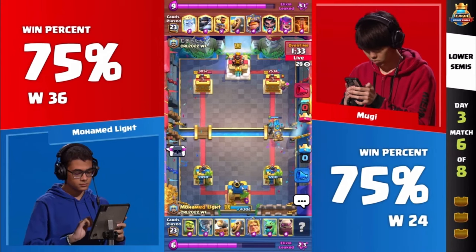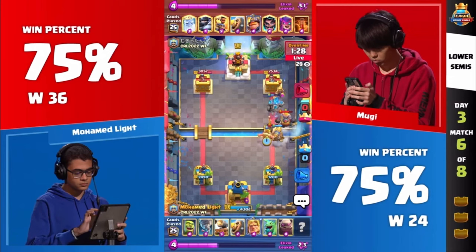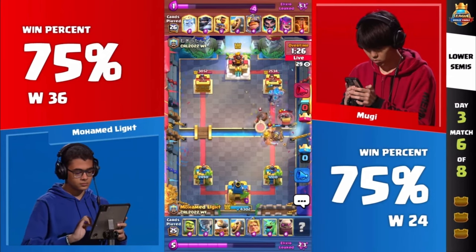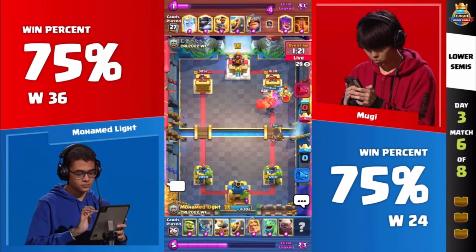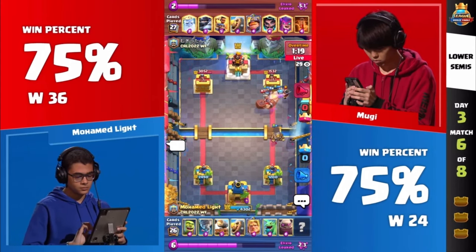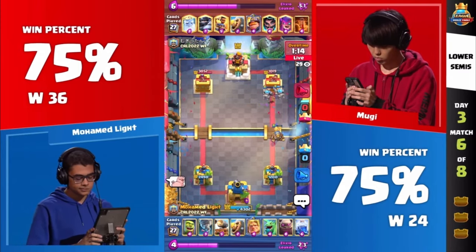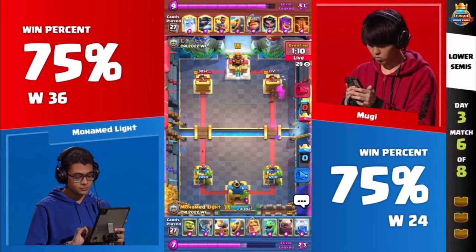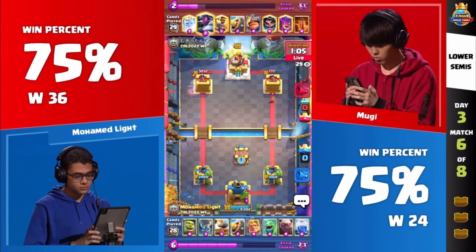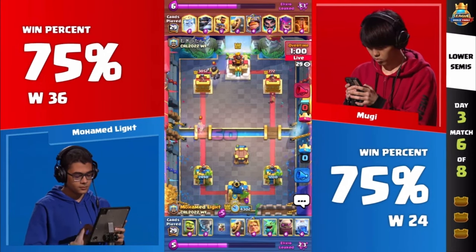The extra splash damage from the Royal Ghost, and things continue to be tough. What does Muhammad Light have to do to break through here? I don't know. The Mother Witch is kind of a scary card to use — it just does not have the DPS that you need. The Golem will be able to get one swing and a great Golden Knight dash, but that Mother Witch was a mistake. He had no DPS for that Golem. The Lightning on the Golemite is going to take a lot more damage.